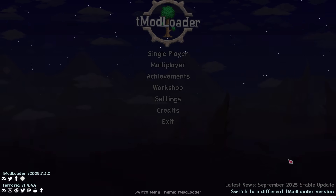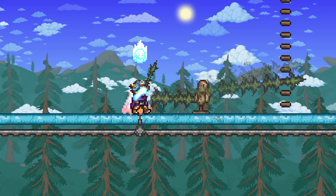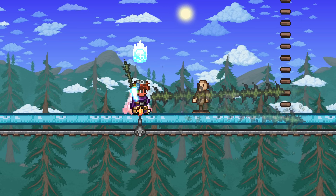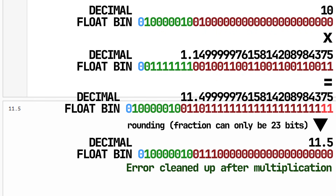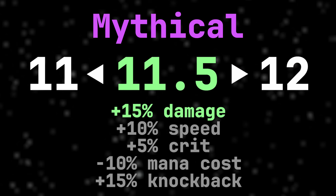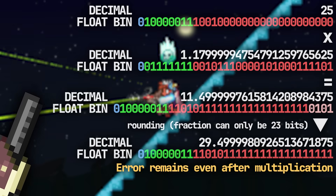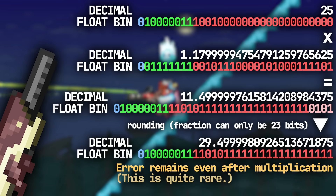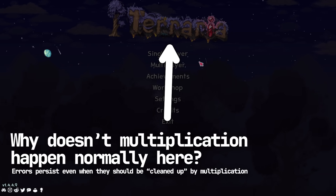So that's why vanilla PC Terraria sometimes has rounding errors. But why don't TModLoader and the other systems have the same rounding errors? It's not that TModLoader and the others are immune to imprecision errors — that's just a fact of computing; you can't get rid of it. However, computers are generally able to compensate for that a bit. For example, if you code a small C# program to multiply 10 and 1.15, you will actually get 11.5. This is because the error is small enough that it gets eliminated when the multiplication actually occurs, so you get 11.5 and it rounds correctly to 12.